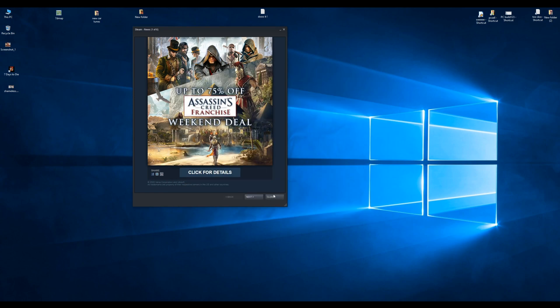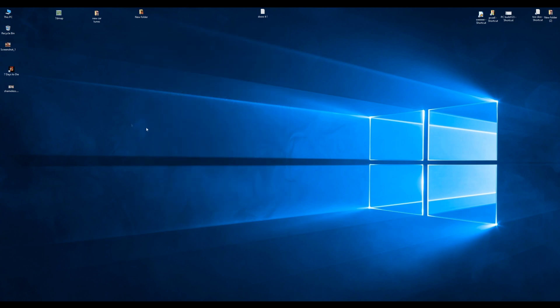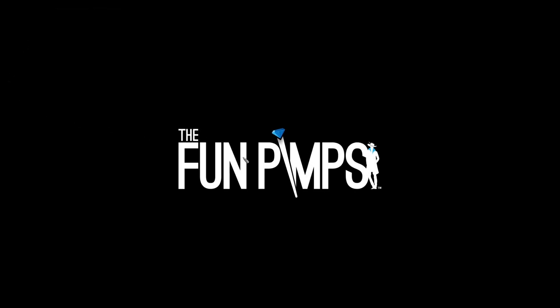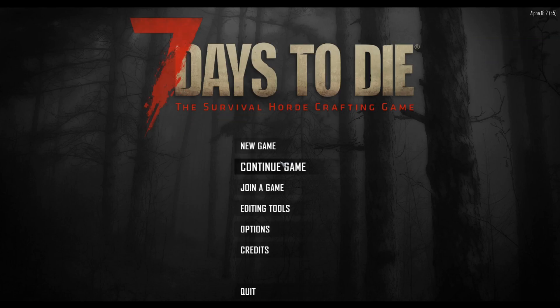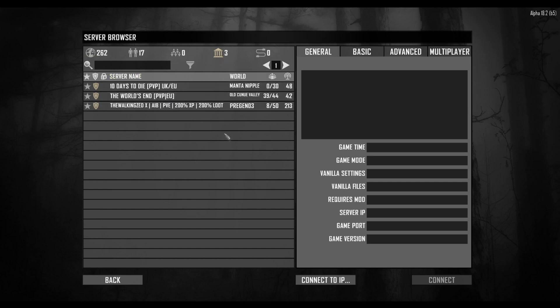Close the Nvidia Control Panel. If you're using OBS, make sure to turn ShadowPlay overlay off. Now I'm going to log into my server — don't spam it.